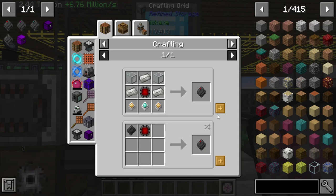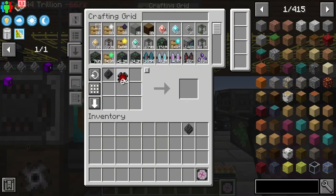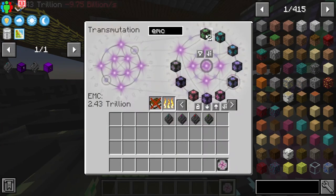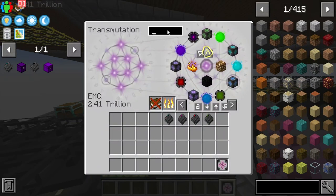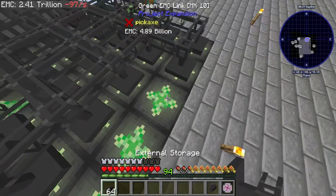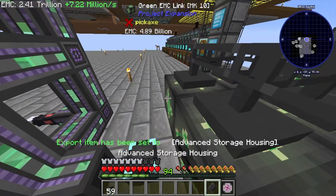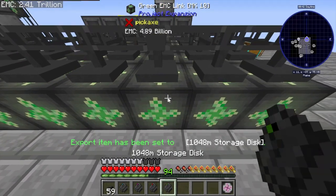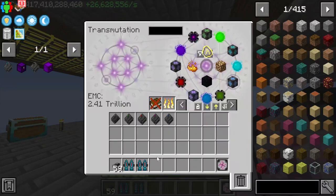A stack of this is worth 19 billion — quite a bit. We need Advanced Housing Units, so teach those to the system and grab a few stacks. Teach the 262 million, the 65k, and the 1,638k housings. Then we just need EMC links — let's do five. We might need the processors as well but I think we're okay. Set up external storage with advanced casing and all the housing tiers.